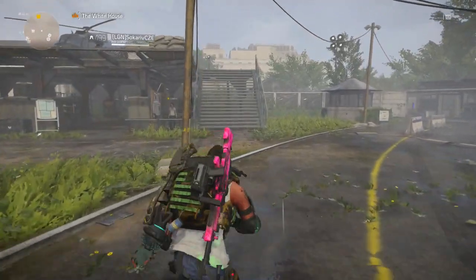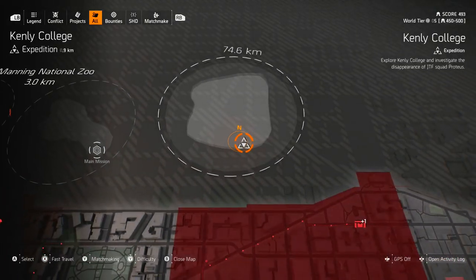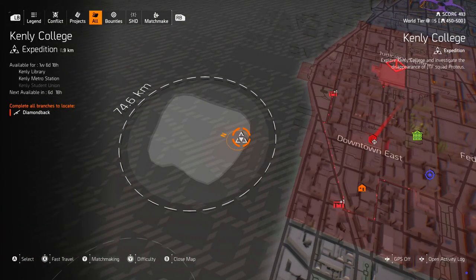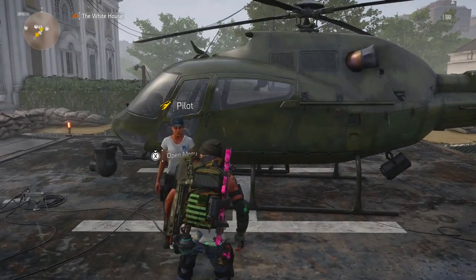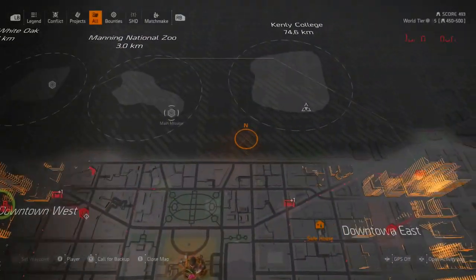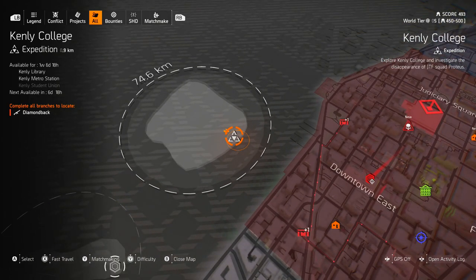Welcome back to The Division 2. The second branch of the expedition site has opened up — it's called Kenley Metro Station. In roughly six days and 18 hours we'll then get Kenley Student Union. So we're going to go and see what this part of the expedition site is like.